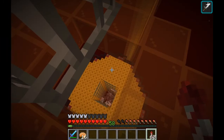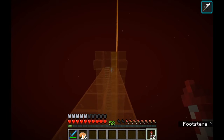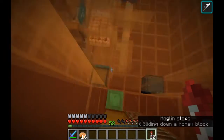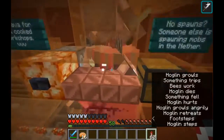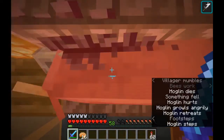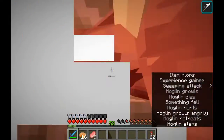If you want cooked pork chops, you can just turn on the lava. If you want raw pork chops, you can let them come down here. You can also AFK down here if you want, and get some XP as well.